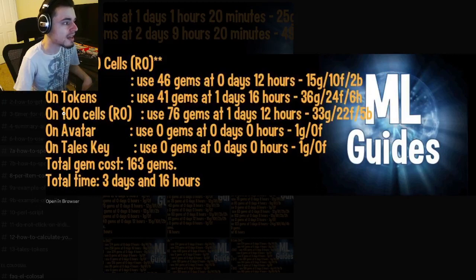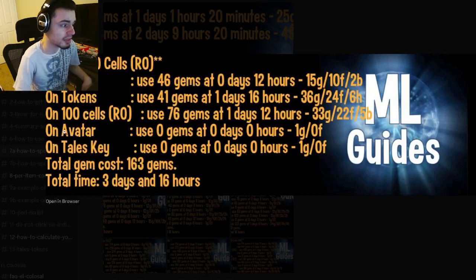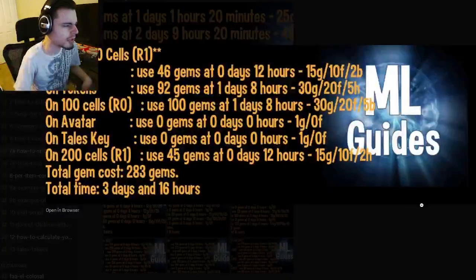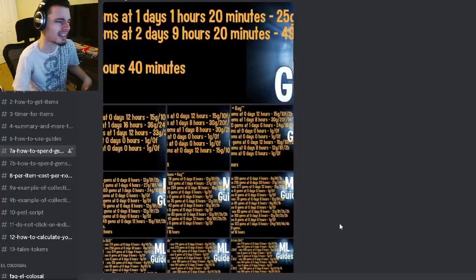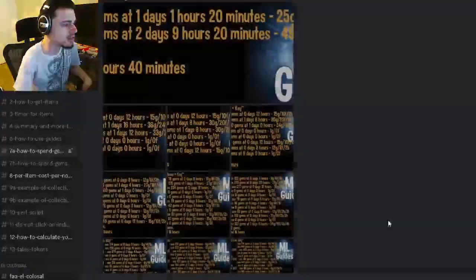On the 100 cells, you want to spend 76 gems one day and 12 hours after you spend the 41 gems, and then you will have the monster at rank zero. There's one more thing you want to get — the Tailless key — so make sure to get that. I don't really recommend ranking up too much; you could probably go to rank one, but don't go to rank two because it gets way too expensive.